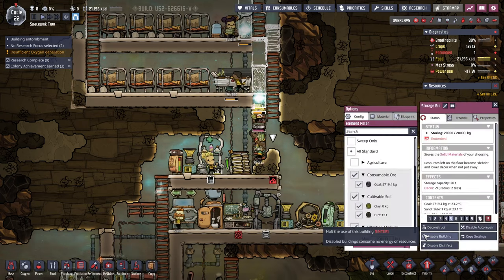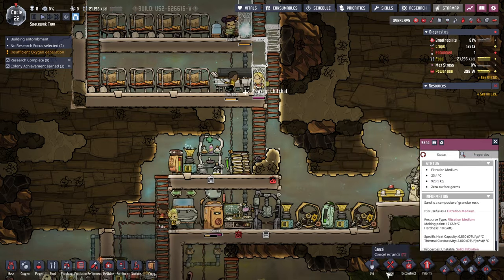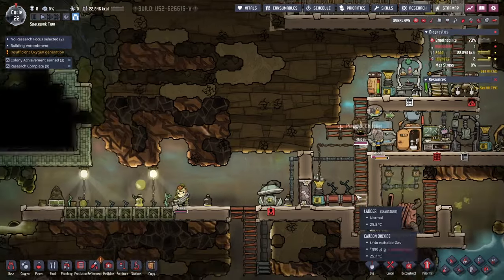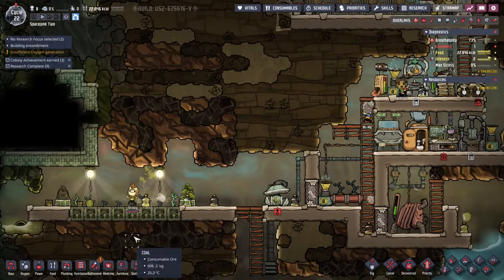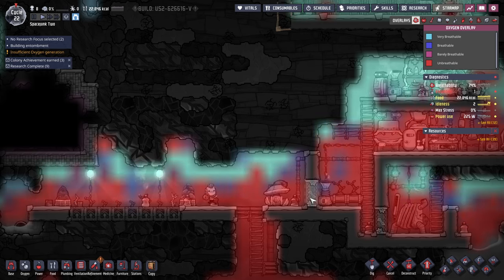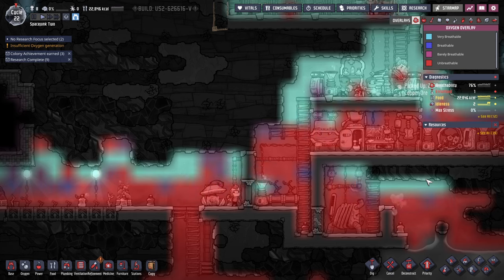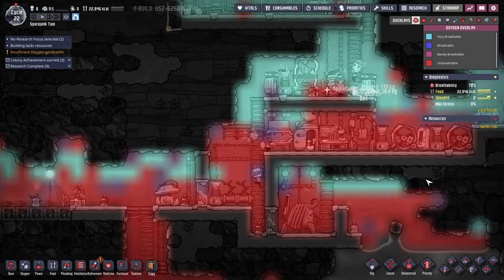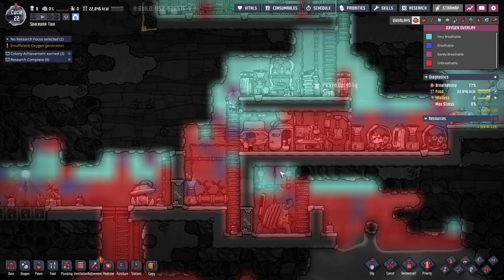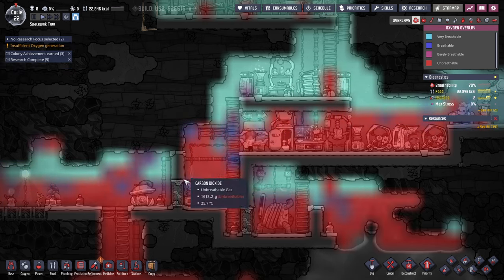We've got an entombed storage bin. We need this stuff cleared. I guess I need more storage. How's the oxygen? There's the airlock there, but we really haven't enclosed all this. And there's an airlock there now. This seems to be worse.